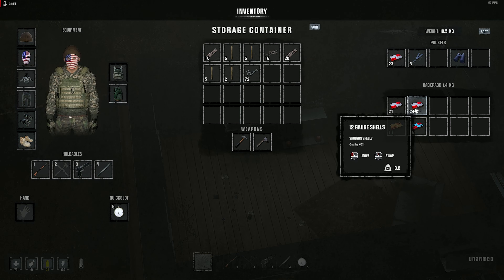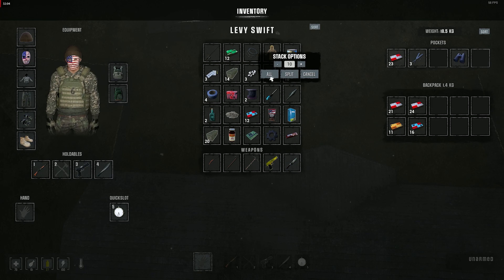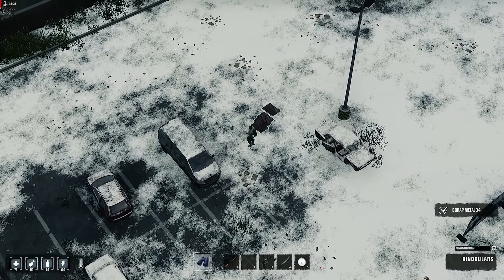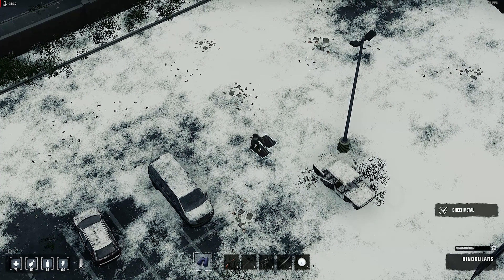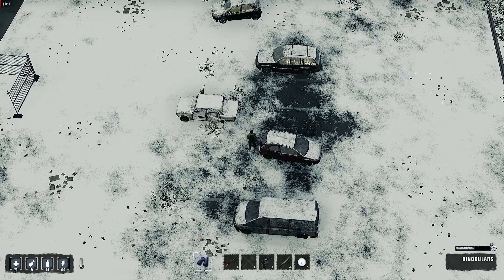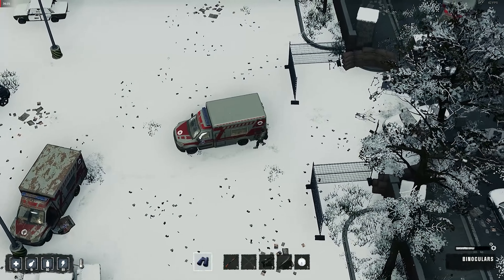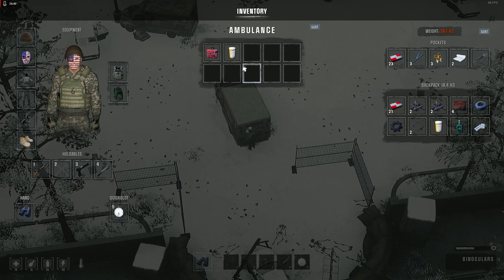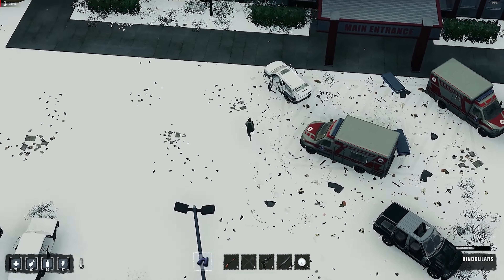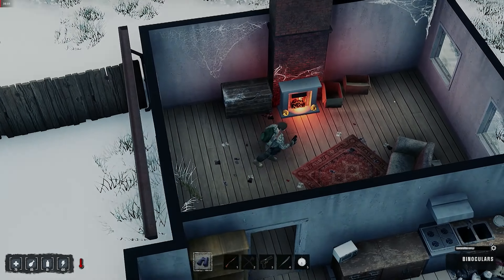Now that we have the storages, let's go and get the rest of the supplies we left behind. Then as soon as we come back we can organize everything. Let's get as much supplies as possible. Now I'm back at the base — we should be able to store all of them and store any other supplies we might possibly need. Our inventory is full either way, so let's head back to the base, organize our supplies and then come back. Home sweet home. Now let's start organizing.